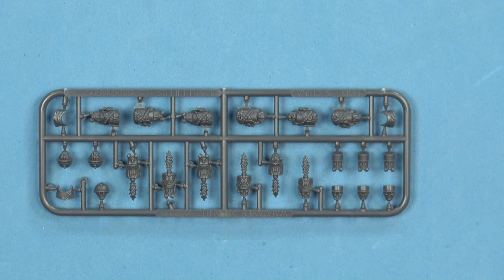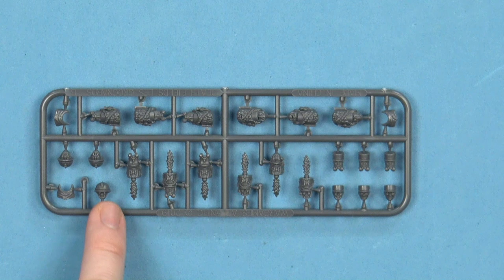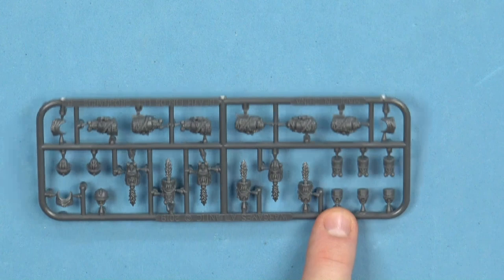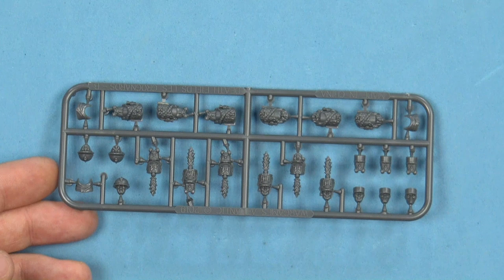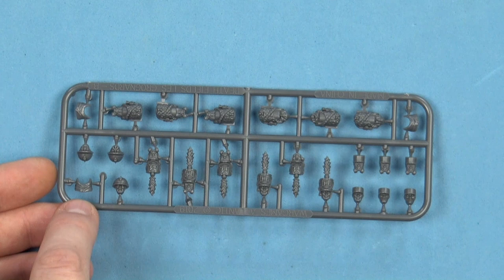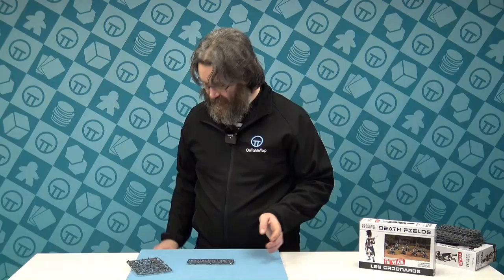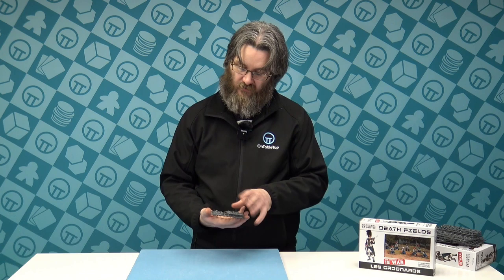The second sprue, of which there are also eight, gives you 192 heads. It means you can put a full 24 out and they can either have the World War I Adrian pattern, the Young Guard or New Guard shako, the Old Guard bearskin shako, or the kepi. In each case you also have an unmasked or gas-masked variant. All options are there, including the sun shades that hang off the back of the kepi, three per sprue. You can do all 24 in any way you want.